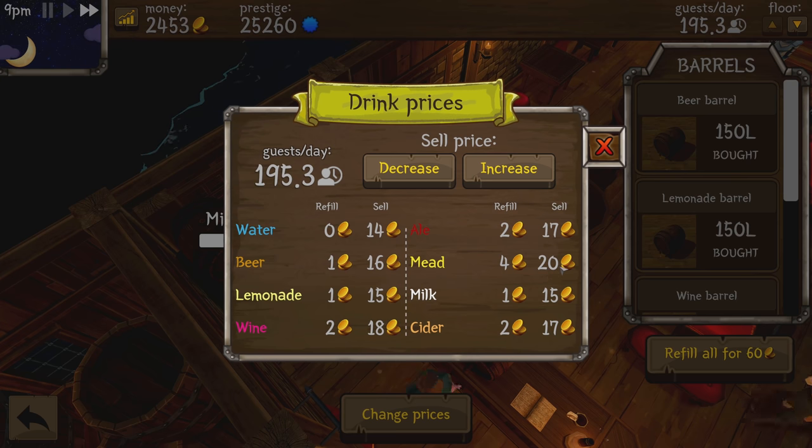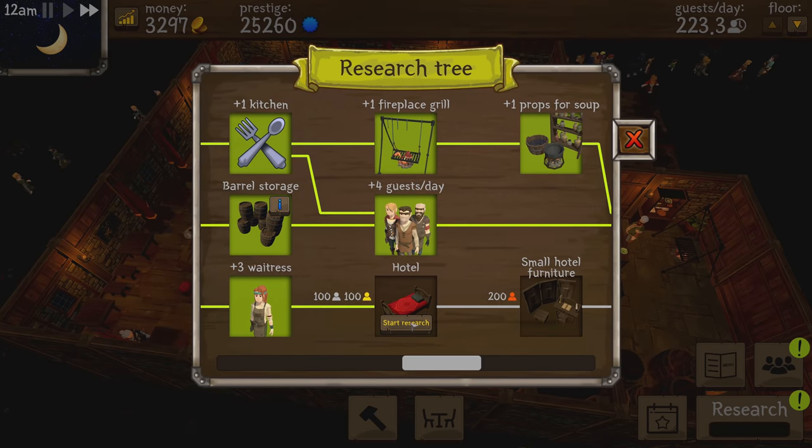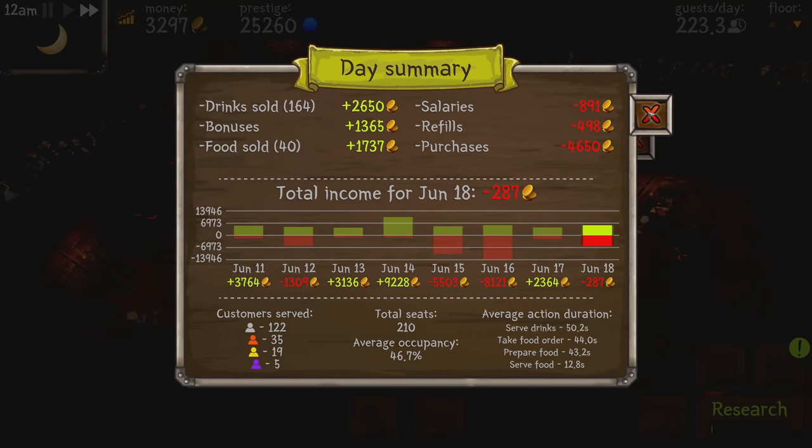Here are my current prices: we're charging 20 gold for mead, which costs us four — so that's a 16 gold margin. We're selling water for 14 gold, which is great considering it's free for us. The best profit margins are 15 gold on ale, 16 on mead, and 16 on wine — wine might be the best one.